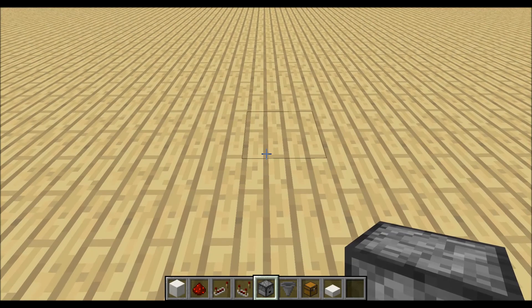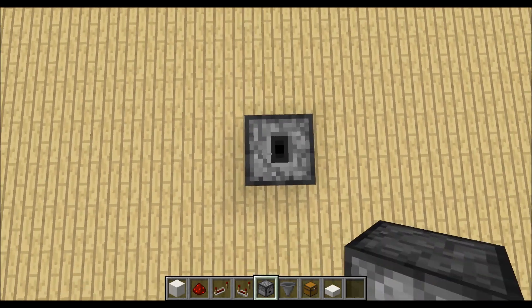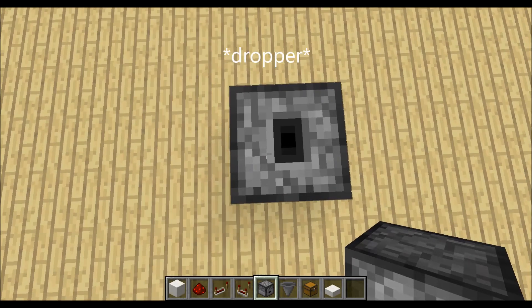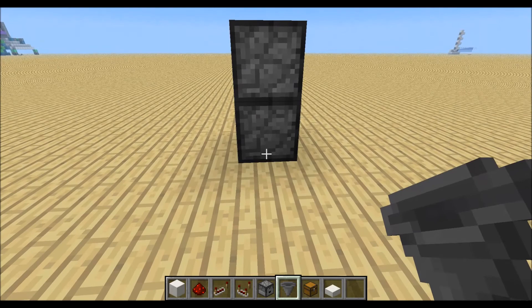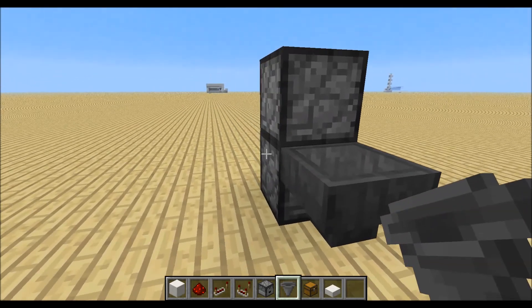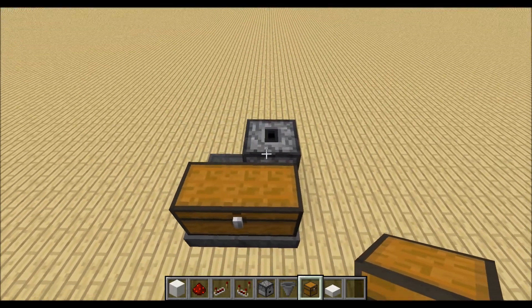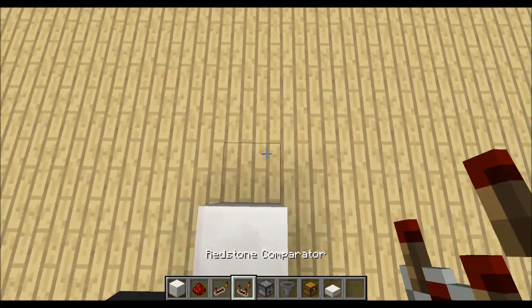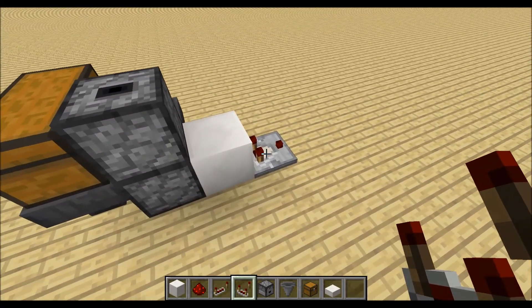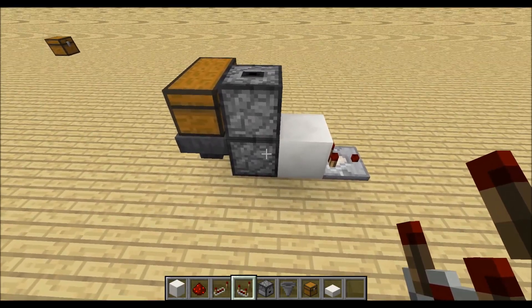We will start by placing down the basic setup, so place down two droppers. You can place the second hopper on the first hopper while holding shift. Because the item elevator can elevate items every tick, we will place three hoppers like this and a double chest, so it's faster. Then place down a block over here, with a comparator facing outwards.